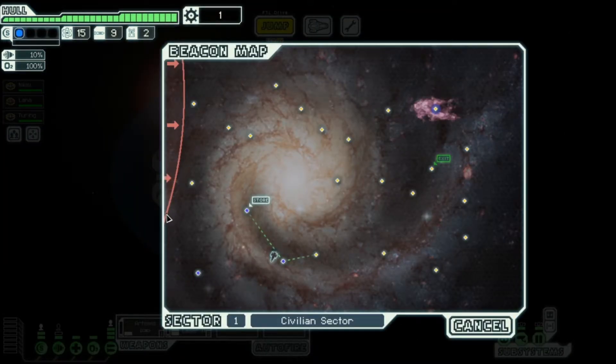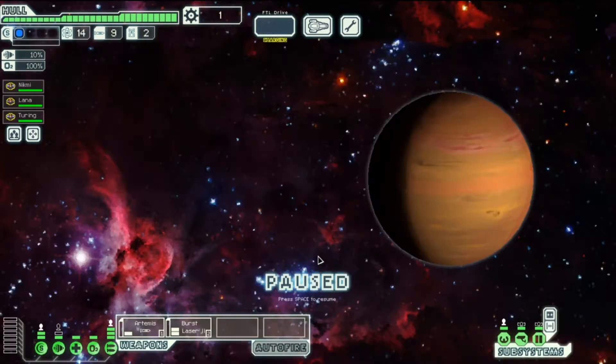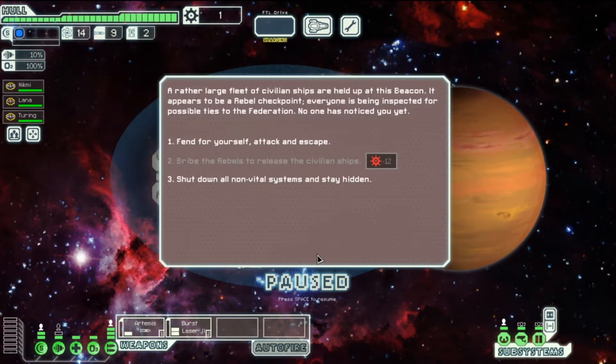Here's the red zone — if you go in there that's where you'll get destroyed. I do get caught by it quite a lot but we'll see. A large fleet of civilian ships are held at a rebel checkpoint — everyone is being inspected for possible ties to the Federation. No one has noticed us yet. We'll definitely stay hidden.